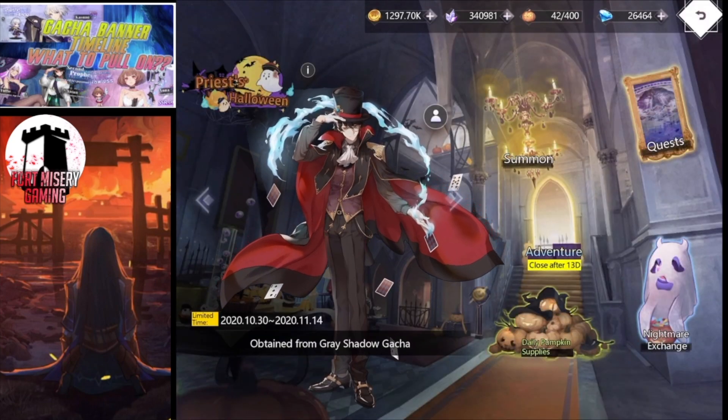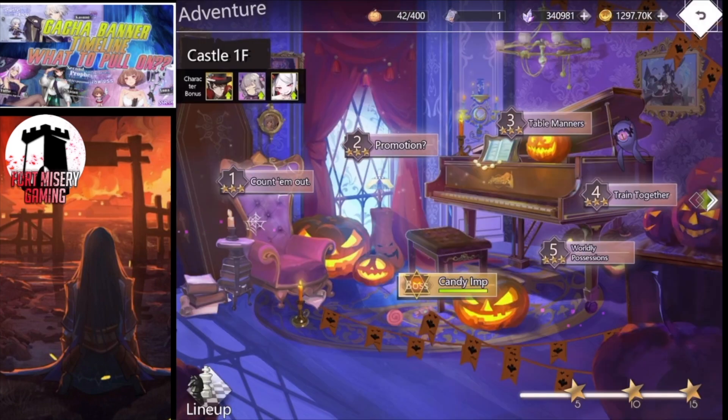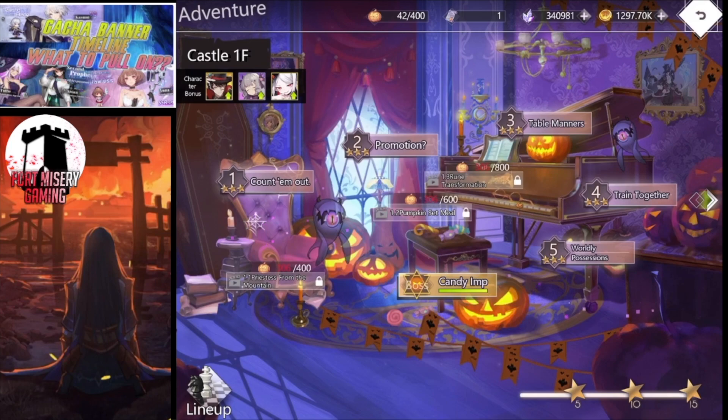When you get those pumpkins, not only do you get currency to then challenge the event stages — it shows right here I can hold a maximum of 400 pumpkins. When you use pumpkins you then unlock these different levels. The pumpkins are used for any of the non-boss stages, so I'm going to go into stage five.